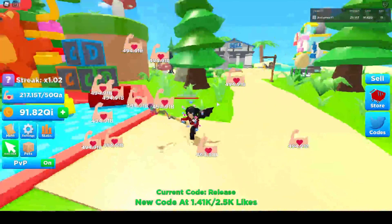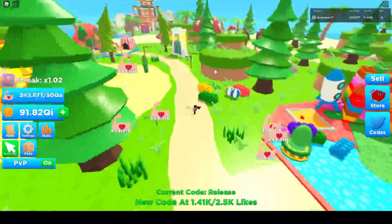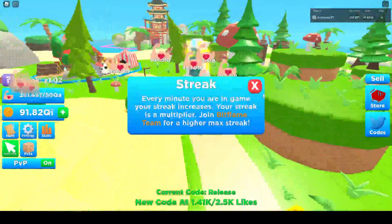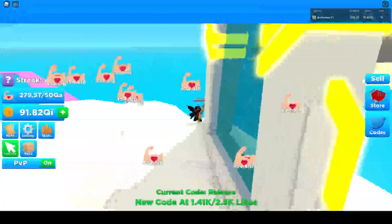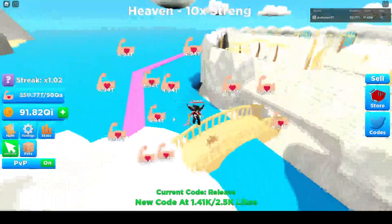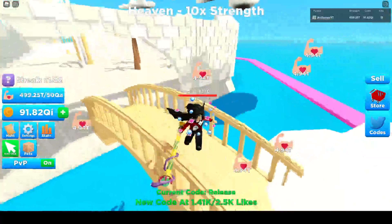So basically guys, when you spawn in you want to come over here to the heaven gates. The longer you're in the game, the higher your streak will be, so your multiplier will go up more - keep that in mind. Now we're at the heaven area, which gives you ten times strength, so you just sit in here.